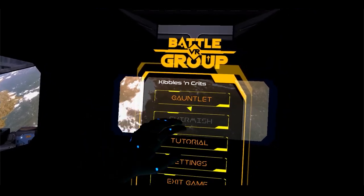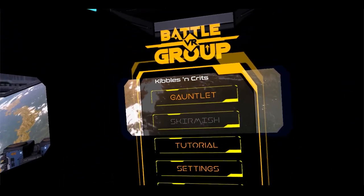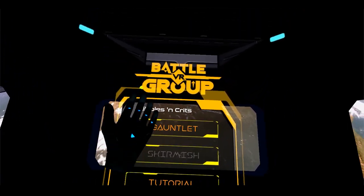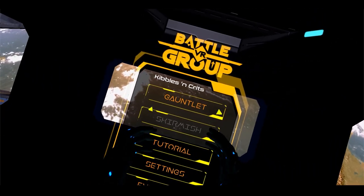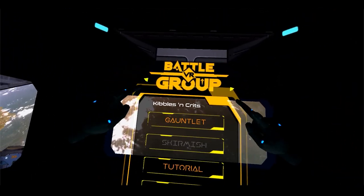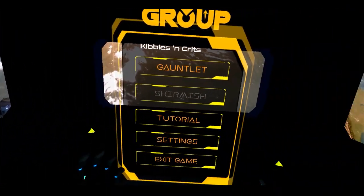Hello Earthlings, it's Commander Ken reporting in with another update. I've been working on some new features I'm going to show you guys. The most important feature is, of course, the logo has been added — just kidding. It's actually the Steam page that has been online now. So if you're interested, check out the link in the description below and add it to your wishlist. But let's get going here.